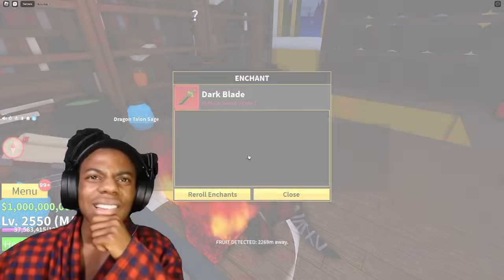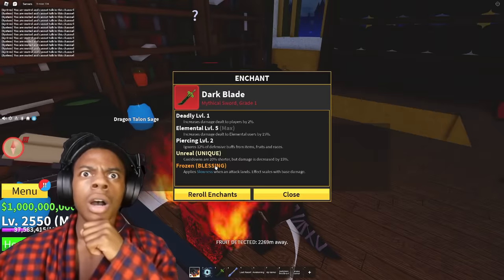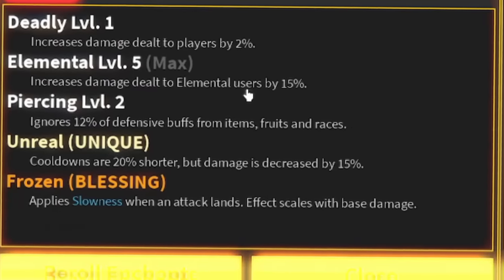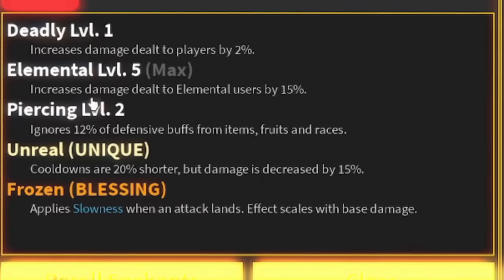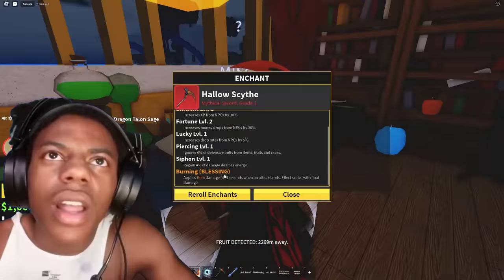For regular dark blade: level five elemental increases 15% more damage against elemental users like flame, light, and ice - that's pretty good - plus level two piercing, unreal and frozen. Then hollow scythe got beast level two (6% more damage to beast users), elemental level one (3% more to elemental users), fortune level one (15% more money drops on NPCs), natural level four (12% more to natural users), and rage and frozen.